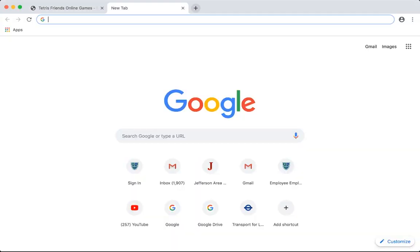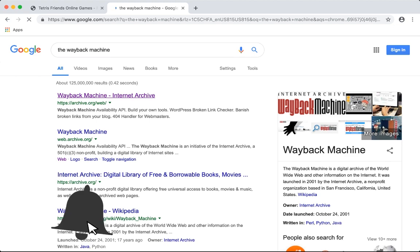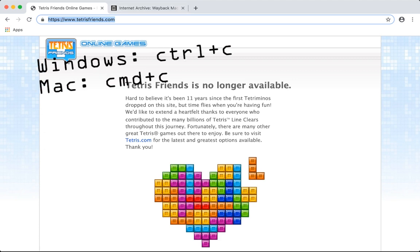No! No! In order to play Tetris Friends we will use a website called the Wayback Machine to visit an older archive of the site. All we have to do is copy and paste the Tetris Friends URL into the Wayback.